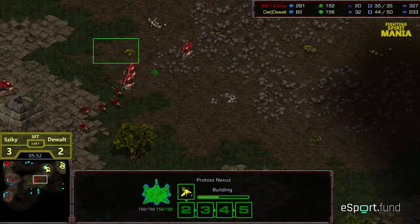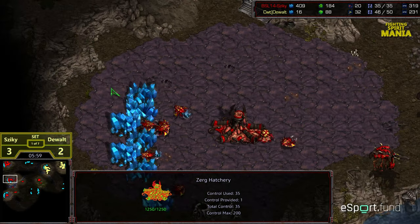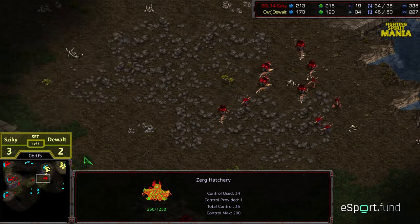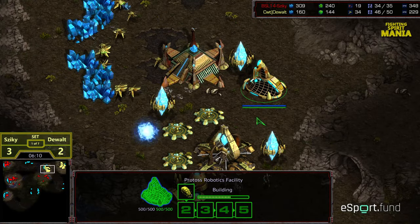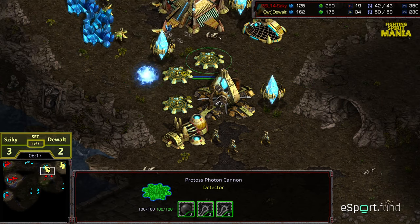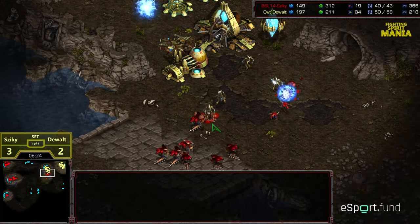That is going to force Ziki — he is going to need to get a Spire to contend with this. Looks like range is being upgraded. We have about six drones. Fourth hatchery already being planted — so not exactly a 973, but enough Hydralisks being produced to potentially try to take out this Forge on the front. But honestly, I don't know that they're going to be able to if DeWalt plays this just right — he's going to get a lot of Hydralisk kills on the front. Four cannons in an interesting star formation along the left. Looks like they're going to dive in.